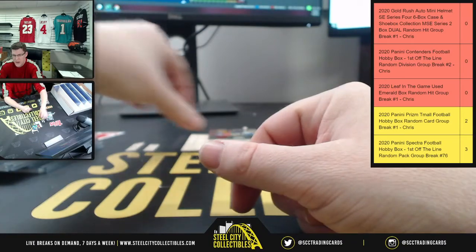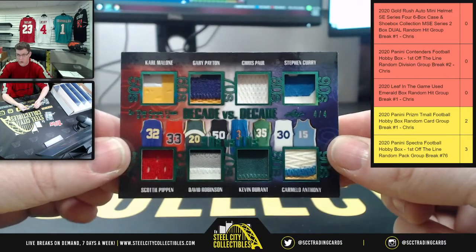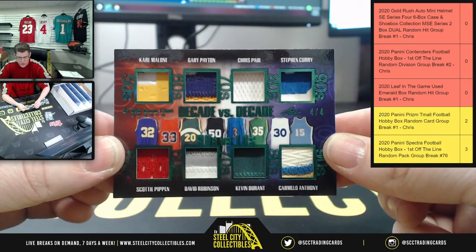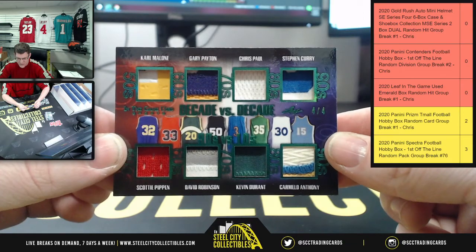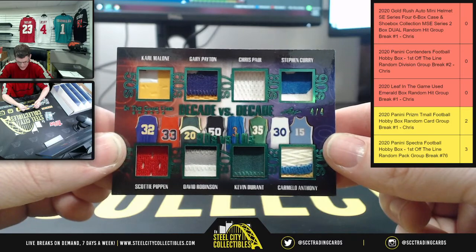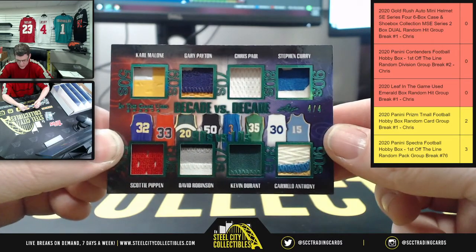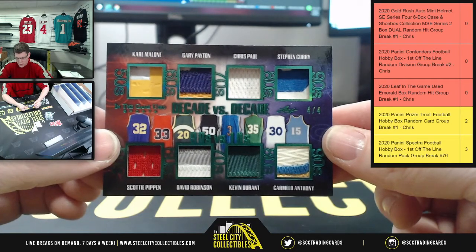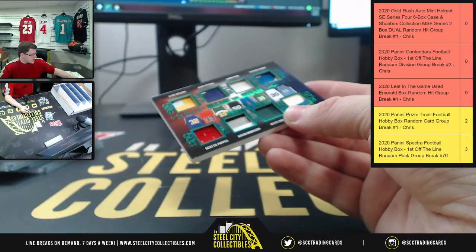Last hit: Decade vs. Decade, 4 of 4. You have Karl Malone and Gary Payton — interestingly, they used patches from when they were with the Lakers. You have Chris Paul and Steph Curry, Scottie Pippen, David Robinson, Kevin Durant with patches from the Supersonics jersey, and Carmelo Anthony with a patch from his time with Denver. 4 of 4 on the Decade vs. Decade.